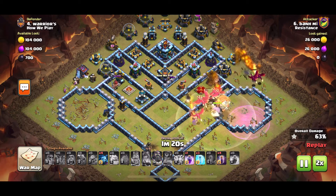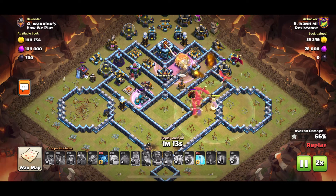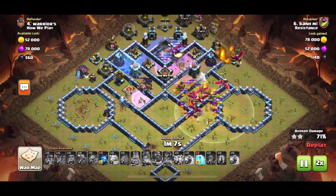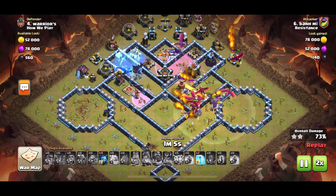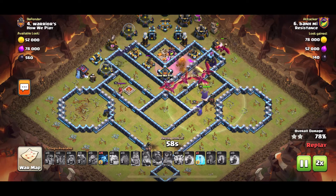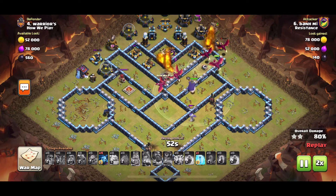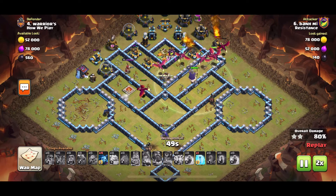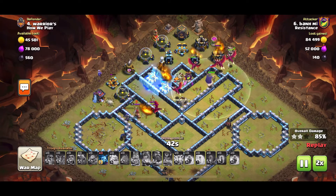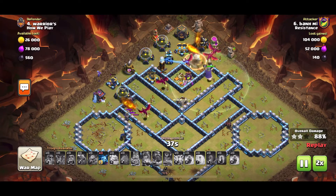One of the Sweepers is pushing some of the Dragons back but it's not enough, and the Blimp is going all the way into the Town Hall — the Sweeper manages to push it a little bit further. Town Hall goes down. He still has a lot of Dragons. He uses the Bats on the left side with a freeze on the Wiz Tower — he didn't have many bat spells so they died pretty quickly, however they managed to tank enough for the Dragons to move forward north.